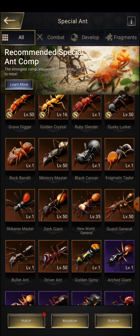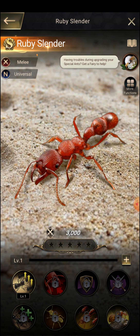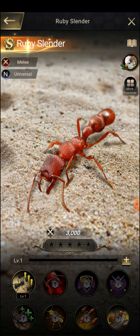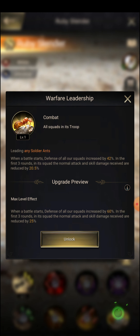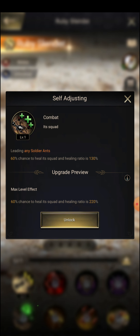Dusky Lurker is again a supportive-type ant. If you want to eliminate any of these special ants, I would eliminate Rovy's Slender. His effective range is three and hits just one random enemy squad. He has a 100 percent chance to deal enemy squad damage of 15.5, up to 20 damage, but that lasts just two rounds. When the battle starts, defense of all squads increases by 42 percent in the first round.